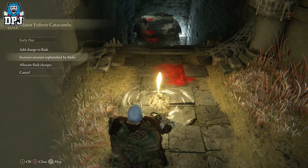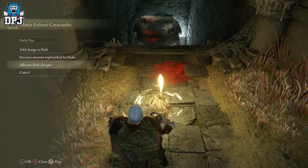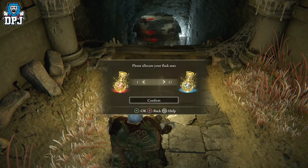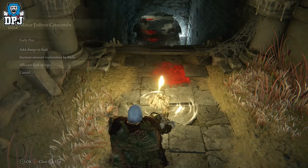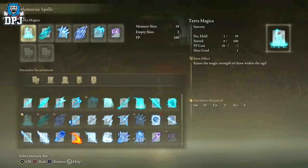Another thing I'd recommend is allocating your flasks to make sure you have enough to keep replaying your focus points. You basically want to have more blues than reds — I only used two flasks, but that's just me at quite a high level. People who aren't should obviously want more FP flasks and health. Also, Terra Magica will help you out a ton — I'll put a guide to this in the video description. This basically just raises the strength of your magic, so use this as well.